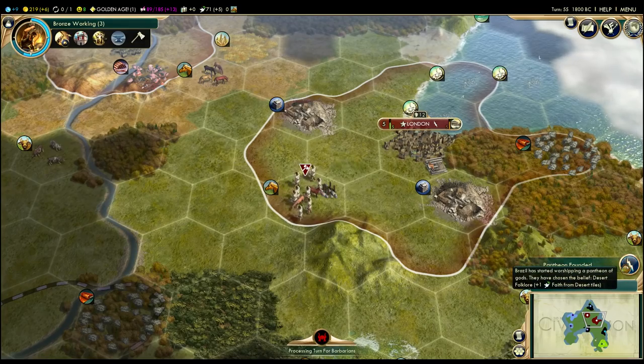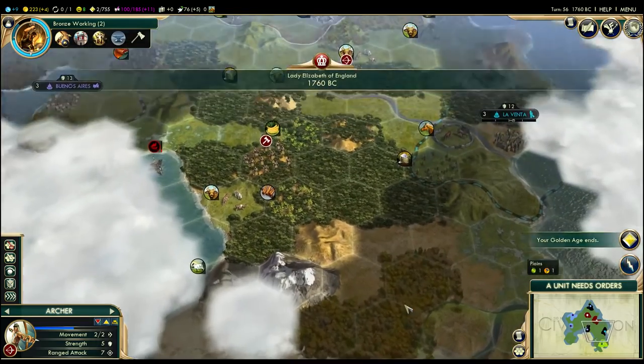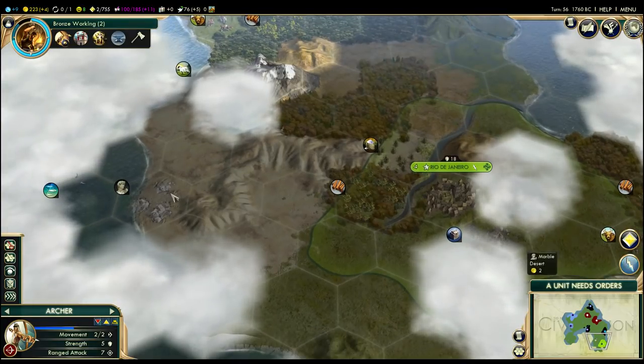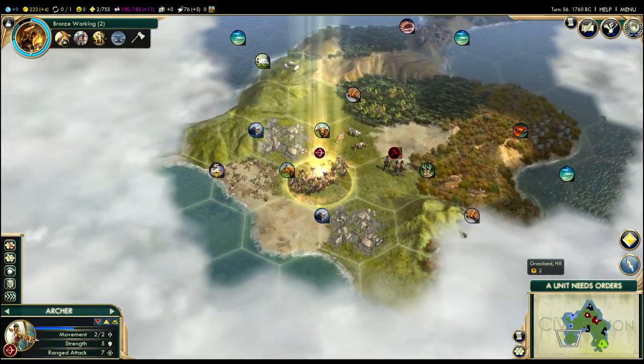Someone has finally founded another pantheon — they chose the Desert Folklore belief. That was Brazil that chose that. And Brazil does actually have quite a bit of desert tiles around here, so it'll get a benefit from that. Brazil might decide to settle somewhere on the coast over here, so it'll be even more advantageous.